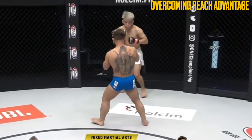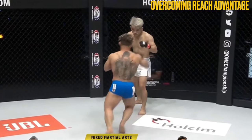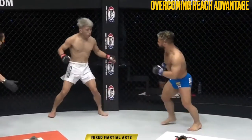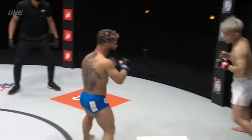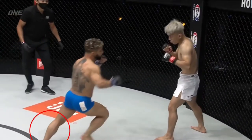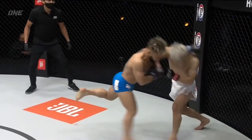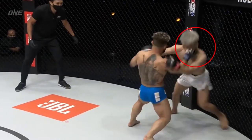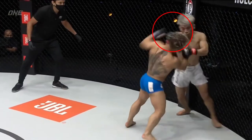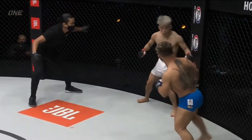As an example, based on physical attributes, for Ballart to find success in the striking elements of the fight, he would need to overcome the reach advantage of Sawada. In this first sequence, his initial entry came up short. However, by backing Sawada up against the cage, Ballart found an opportunity to lunge forward with a superman punch. Once in the pocket, Ballart used his right hand as a measuring stick and a guide to set up a successful left hook.